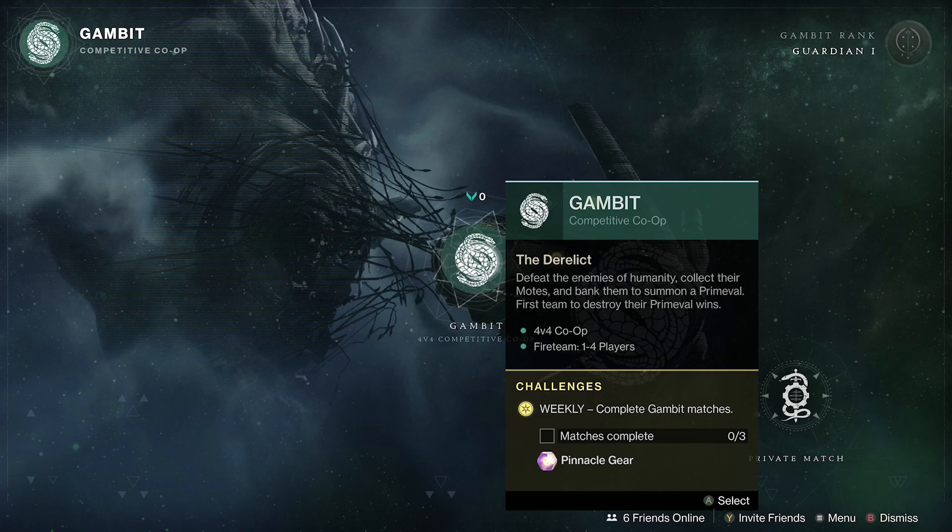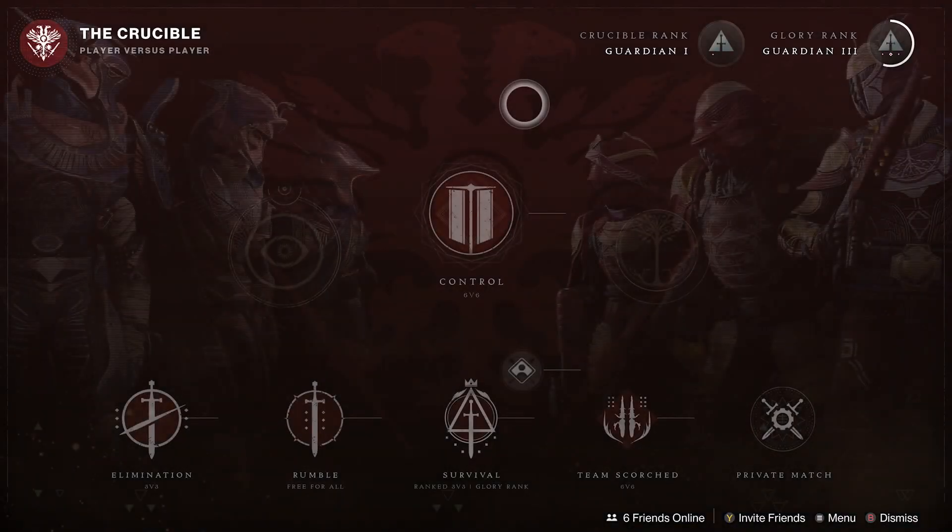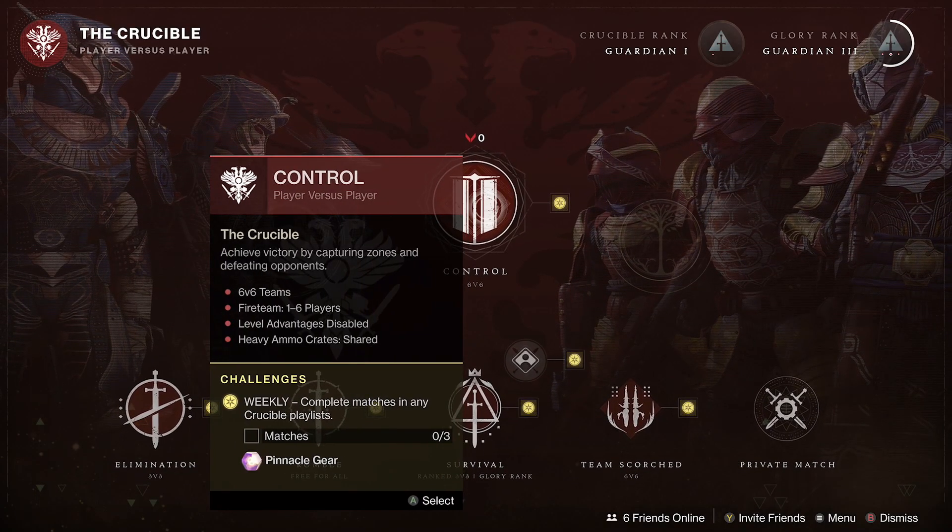Moving on to the next plus one pinnacle, we have Gambit. All you have to do is complete three matches of Gambit — pretty simple and straightforward. Then moving on to the next one, we have a Crucible plus one — complete matches in any Crucible playlist.